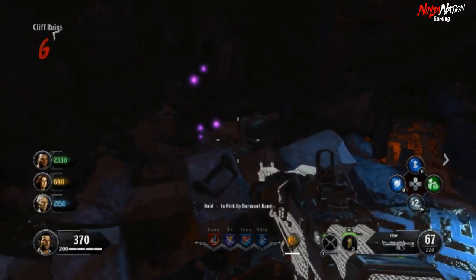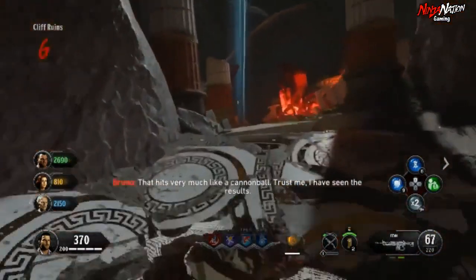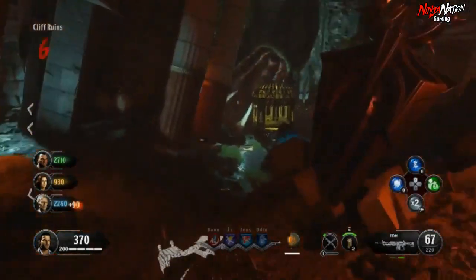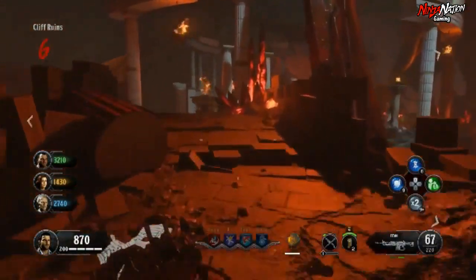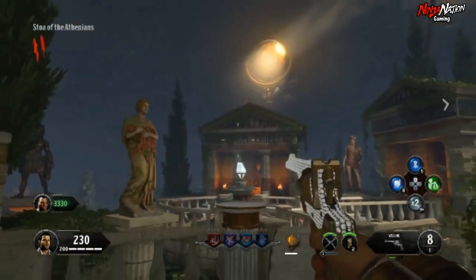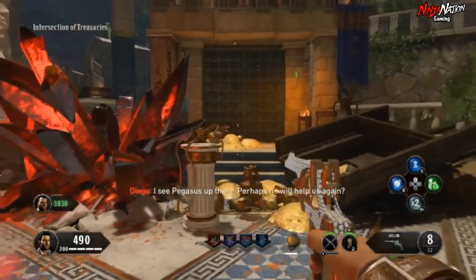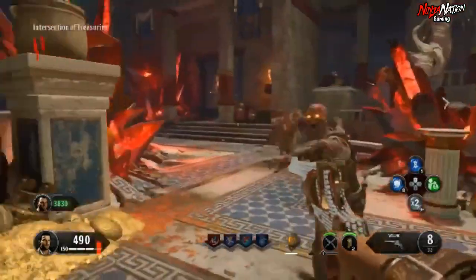Once you find one, pick it up. You can take these hands to any ritual of your choosing, but in this video I'm going to be showing you how to get the Fallen Hand of Ouranos and then upgrade it to the Redeemed Hand of Ouranos. Since this altar's location is down by Pack-a-Punch, you're first going to have to make sure you picked up the golden bridle, which can be found in either the Stoa of the Athenians or the Intersection of Treasuries.